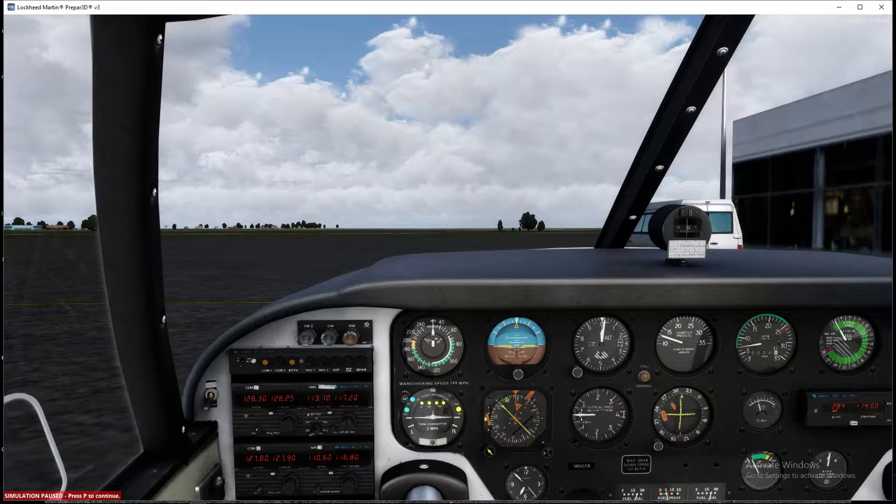Hey there folks, welcome to a new series. You'll notice this is not a spaceship — this is the Piper Comanche from 808 Simulations, and I'm running this in Prepar3D version 3. As you guessed, I'm going to be doing some more flight sim videos. That's kind of my main thing, to be honest. The survival stuff is fun, but this is what I really love to do.